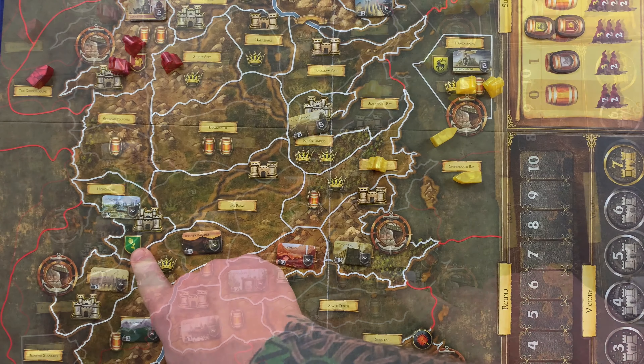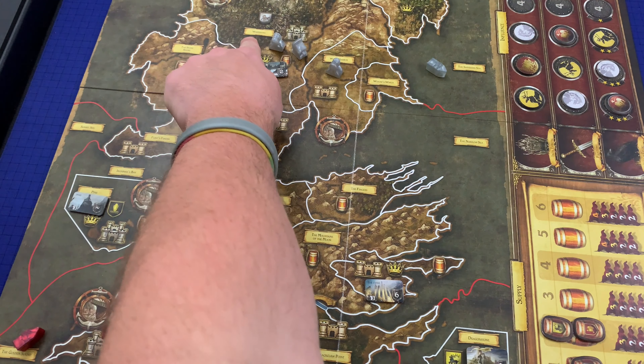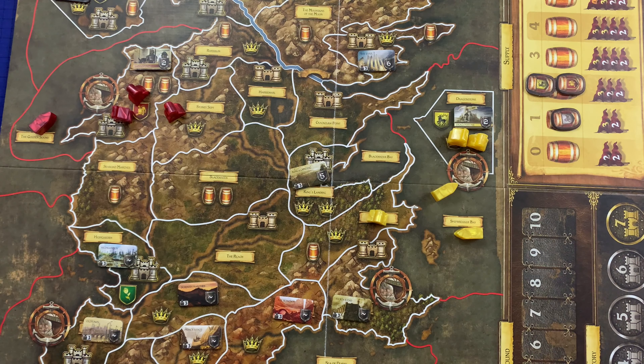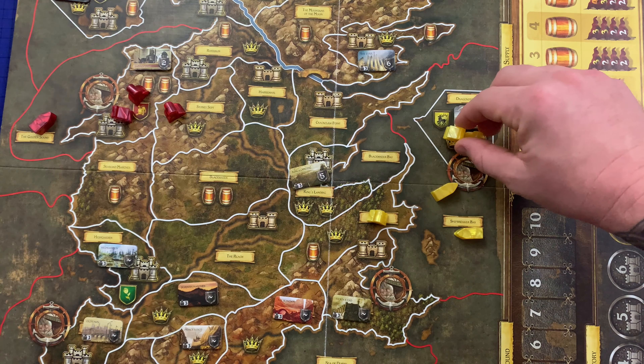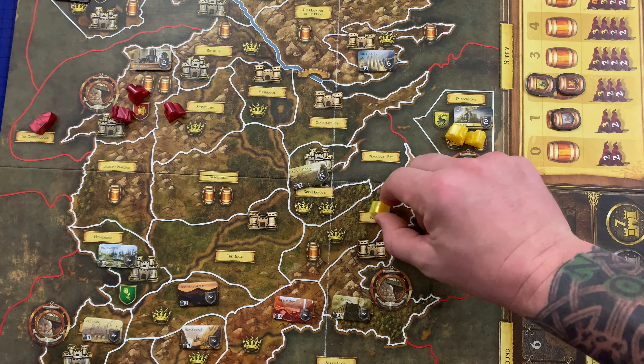Sunspear for House Martell, Pike for House Greyjoy, and Winterfell for House Stark. Turn order is determined by the house's position on the Iron Throne track. In the game rules, if you see the word 'house' or the word 'player,' these are used interchangeably. The words 'enemy' or 'opponent' describe any game component or area controlled by another player, or describe the rival player themselves. Correspondingly, 'friend' and 'friendly' describe game components on the board belonging to the same player. An army is defined as two or more friendly units sharing the same area — this can be a land area or a sea area. A single unit in an area is not considered an army.